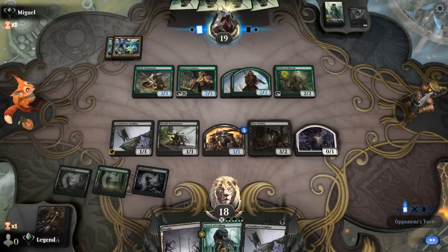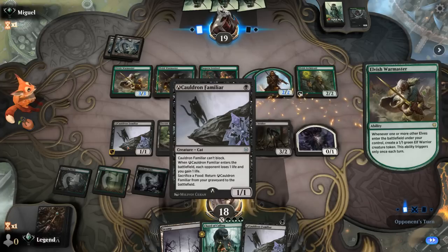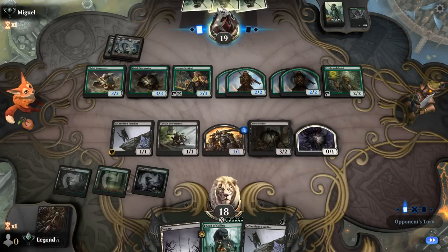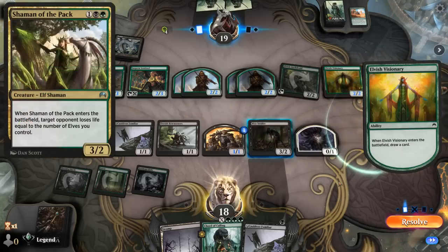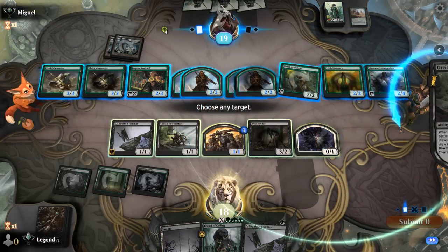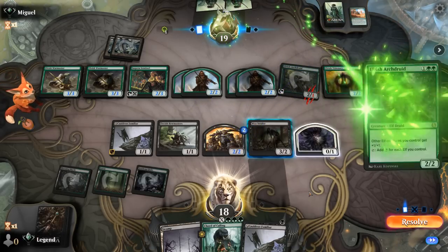We have a couple creatures we don't mind chump blocking with, and with another Familiar in hand it's fine if the first one dies — though Familiars are unable to block in Historic. Another War Master into Collected Company with four mana left — I don't think the opponent will be able to kill us here unless they're running black for Shaman of the Pack, which they don't seem to be. Bowmaster triggers — deal one to the Arched Druid. Another Arched Druid.